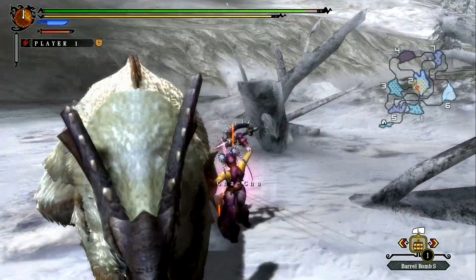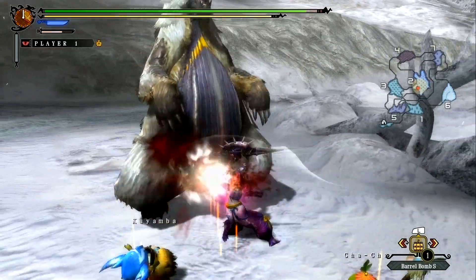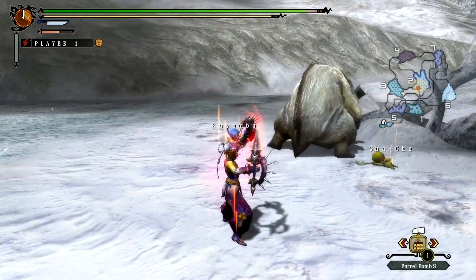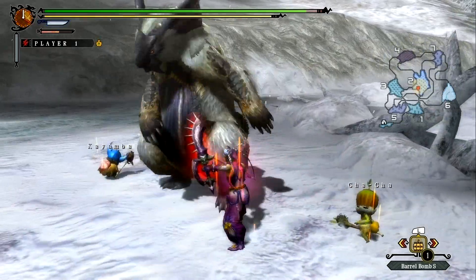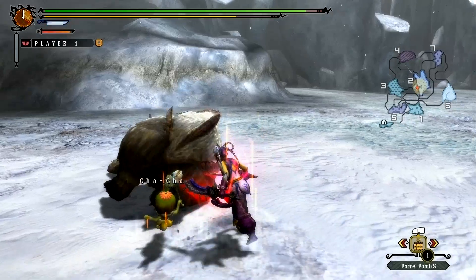I think one of the biggest factors in getting a faster time on this guy is just what is he doing. Is he sliding around a lot? Is he doing easy attacks to evade and then punish? If he slides around, it's just going to take a while no matter what you do.